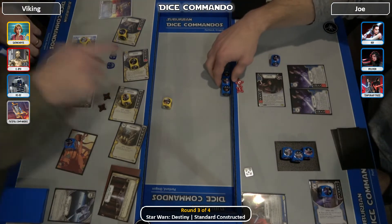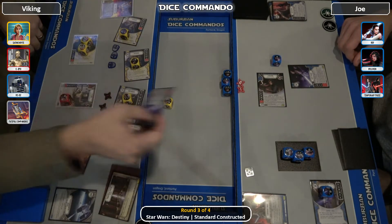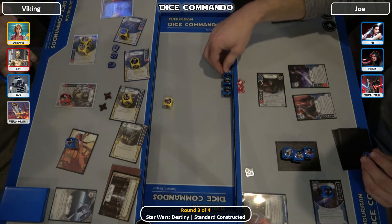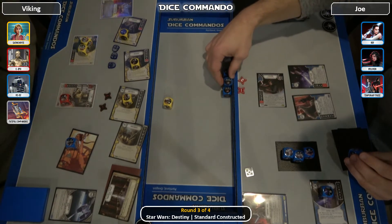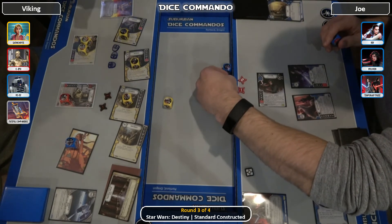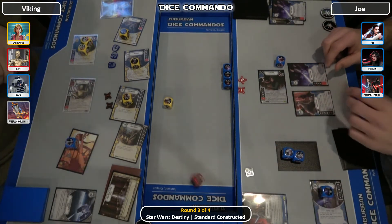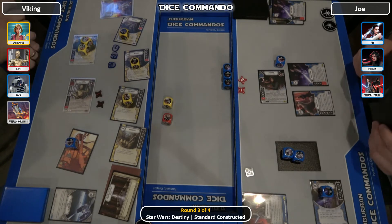Neiman Training — he'll flip an upgrade die to a special on the other Neiman Training, then he's going to Mastery back. Because Mastery can be played from your discard. He goes to the 1, then Mastery, and then he can flip a character or upgrade to any side. He just turned the wrong die — he wanted the special. 3PO in with the Focus. He actually wanted the money, but he'll be able to feed and get it.